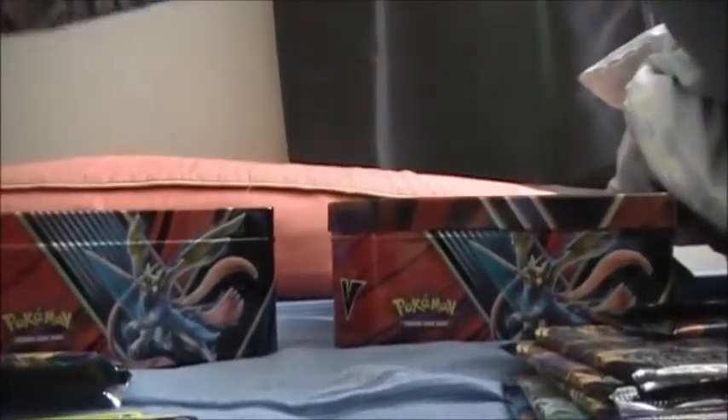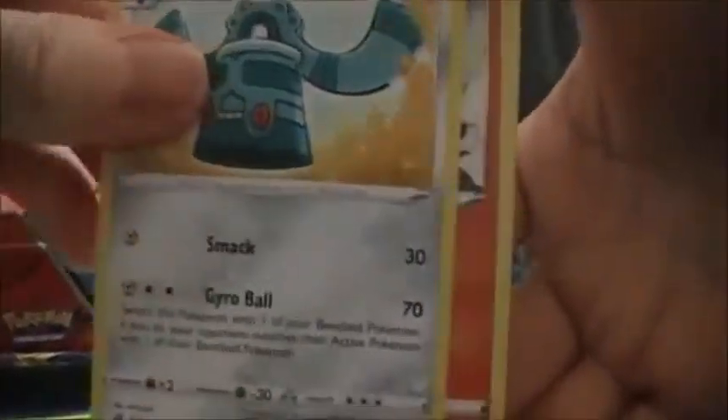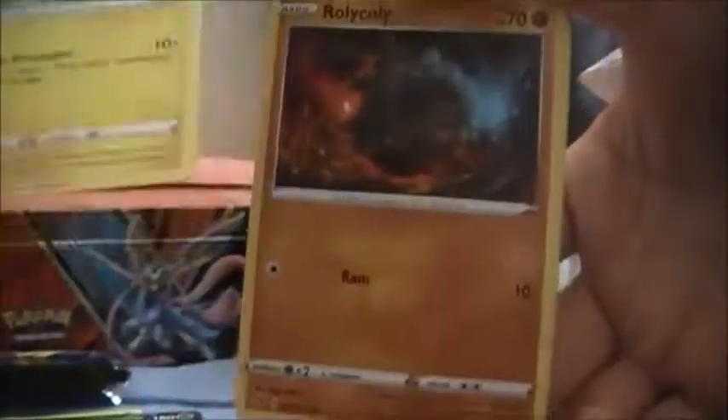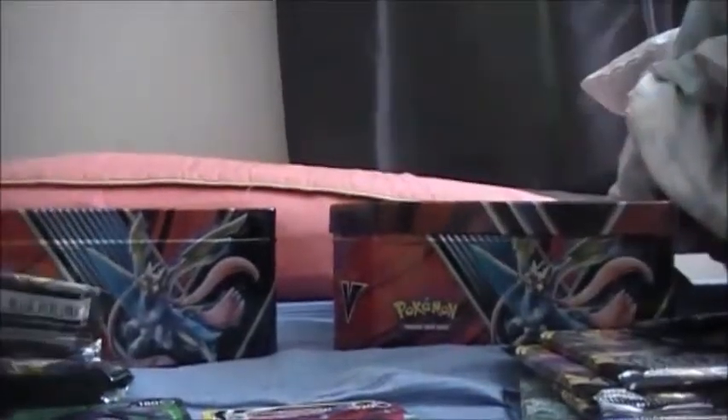Alright, Rebel Clash. Let's see what we got here. We got Grass Energy, Lampent, Galarian Mime Jr. - I wonder what we'll get for Galarian Mime number two - Bronzong, Litwick, Espurr, Rolycoly, Applin, Hatenna, Reverse Galarian Weezing, and... ooh, Dragapult VMAX! Wow! One less V card to get. Pretty good tin, it's already worth it now. Already worth it.